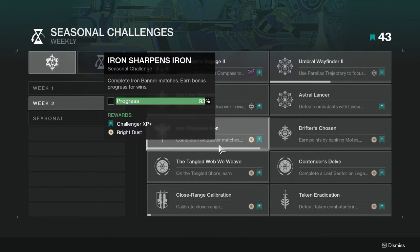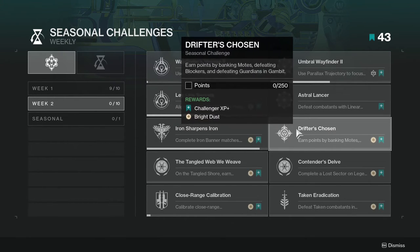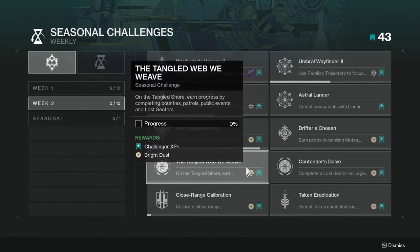Iron Sharpens Iron: complete Iron Banner matches, earn bonus progress for wins. I'm already almost done with this and I've only ran maybe four or five. Drifter's Chosen: earn points by banking motes, defeating blockers, and defeating guardians in Gambit. I haven't done this one yet, but just play Gambit and do what you always do.